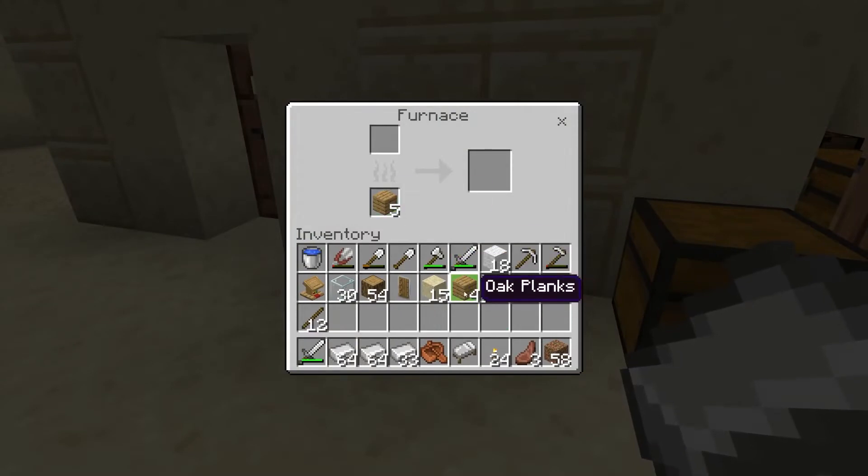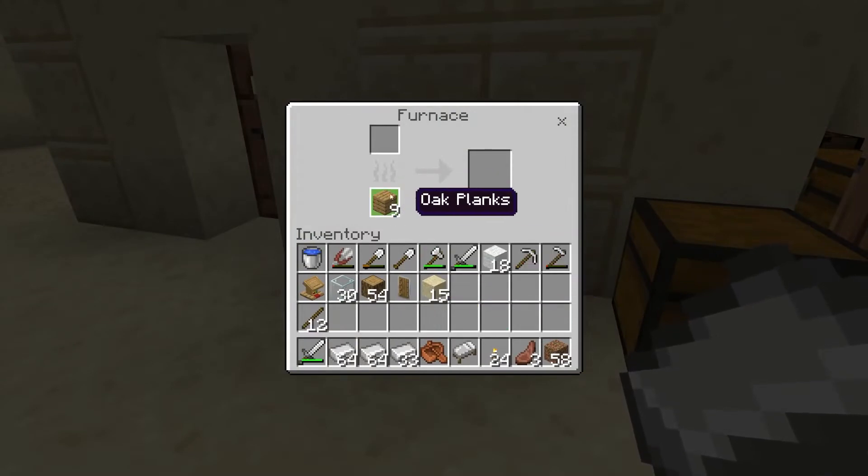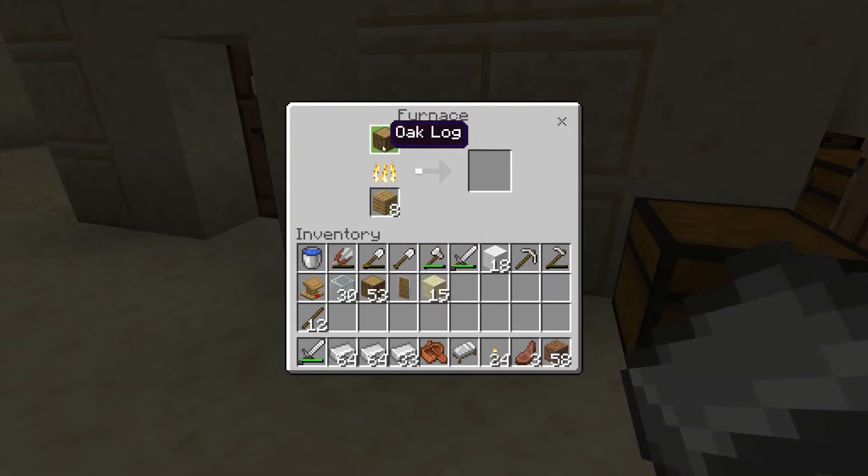We've got some wood and some planks in here cooking up. Now if we put a log in the top it's going to cook down and it's going to turn into charcoal.